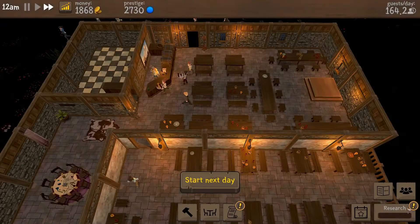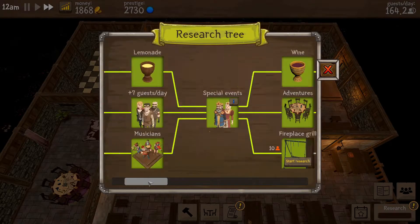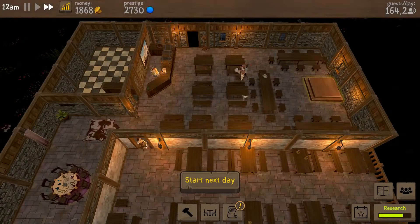We complete our research - we made 900 bucks in the day, no angry customers, excellent. What can we research next? Everything is going to require decent customers. We're going to want to start researching the fireplace grill - interested to see how that works.